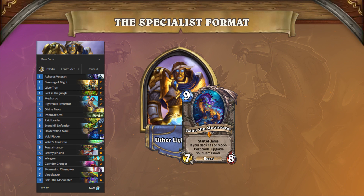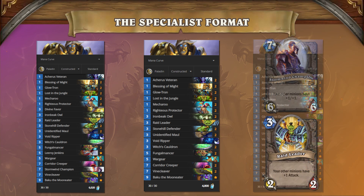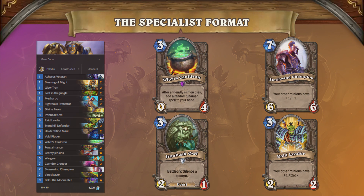Odd Paladin is as resilient as ever, powered by the consistency and strength of Baku. The main reason to play this deck in Specialist right now is that it has a pretty good matchup against the midrange and Cube Hunter archetypes. This deck has limited flexibility for its secondary and tertiary decks due to Baku's restriction, but Odd Paladin still finds some edges here and there. Cards like Stormwind Champion and Raid Leader can help make wide boards very threatening, whereas cards like Witch's Cauldron can be used to fight a value battle.